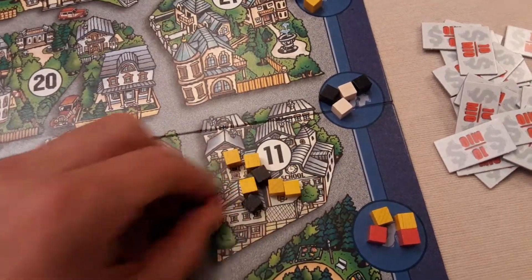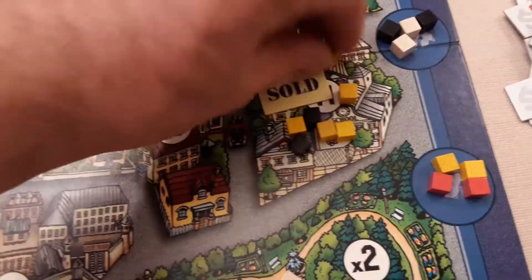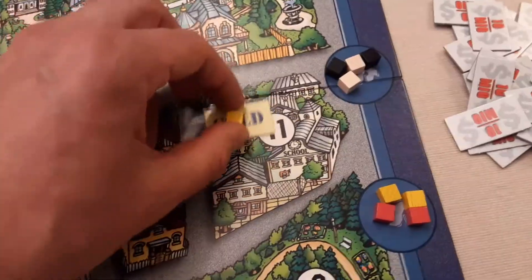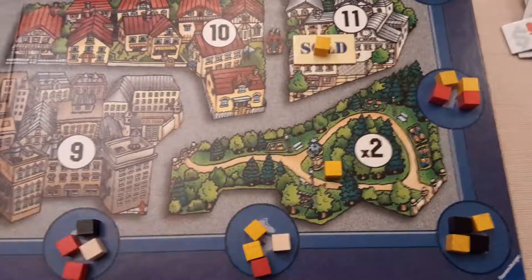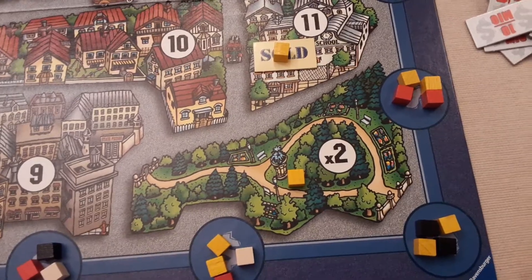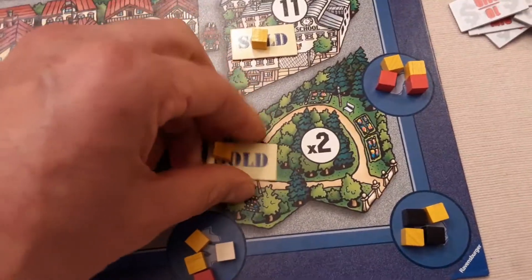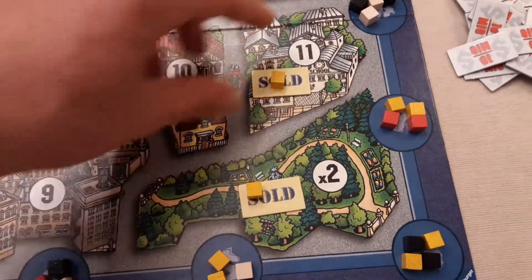Once you get close to the seven-cube limit on a lot, once seven are actually there, yellow — with two, four, six, seven — has the majority. They take one of the sold signs, pop a yellow token on it, remove all the others, and that shows yellow has acquired this property. It's worth 11 points. If the game ends with only one yellow there, that player would also get a sold symbol, and the multiplier could make it 22 points.